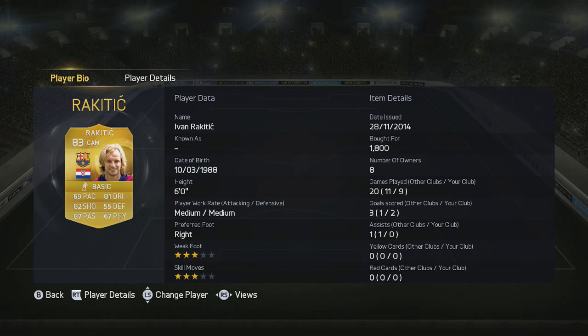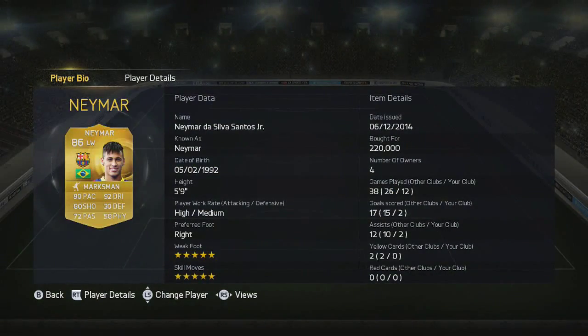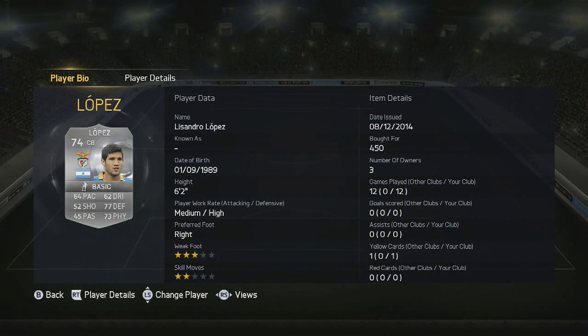Jordi Alba has really good physical, really good pace, and decent passing, so he's there pretty much for chemistry reasons to link up with Rakitic, who is actually a really good player. I'm gonna show you guys a few goals with him. He has really good stats, really good shooting, really good passing, and he's really cheap — I picked him up for 1.7k. And then we've got the most expensive player on the team, which is Neymar. I was dying to try Neymar and I'm gonna show you how good he is in the game this year.